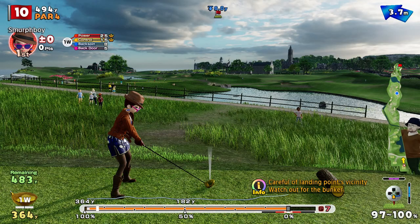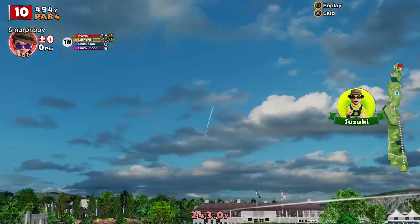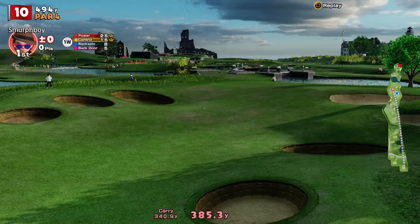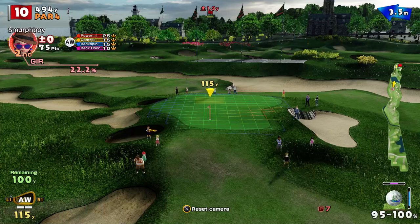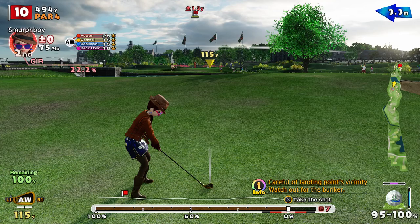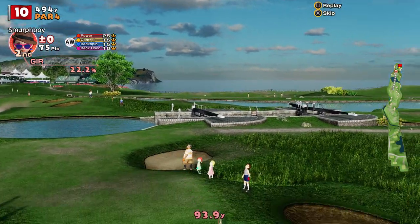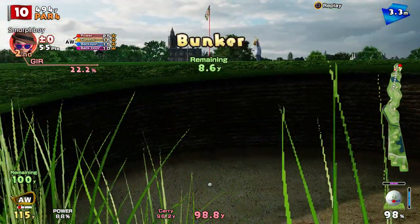First hole — well, tenth hole. Just try and get it into that little dip, avoid the pot bunkers. It looks like we're okay. So, 100 to go. Going to be a wedge in there, a bit of wind to contend with. Going to have to be backspinning because I've got no room to work in front really. All the left-hand sway in the world — I'm going to go in that bunker.